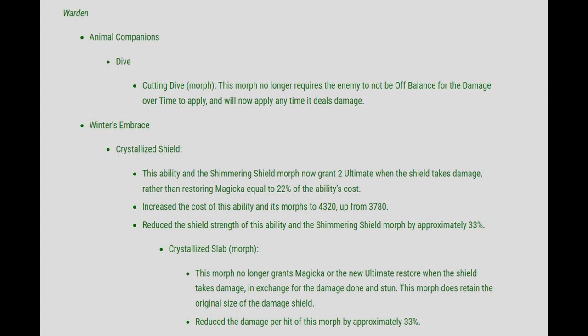In exchange for the damage done and stun, the morph does retain the original size of the damage shield. They also reduced the damage per hit of this morph by approximately 33%, as the ability and its morphs are currently enabling too much defensive power for the Warden against ranged opponents, while simultaneously allowing them to keep the ability up with next to no cost.